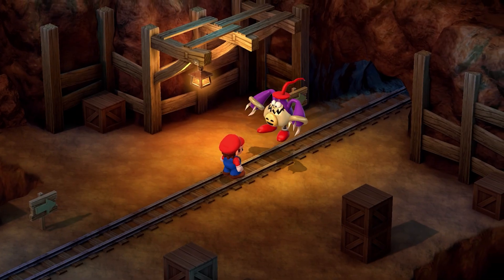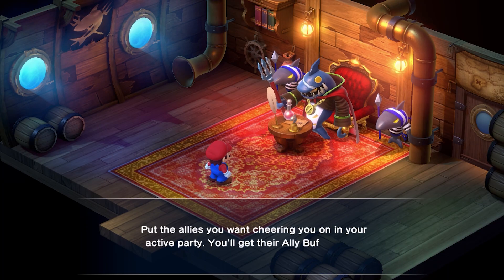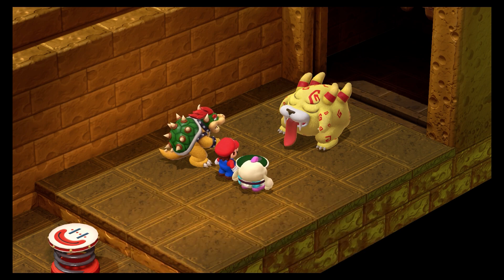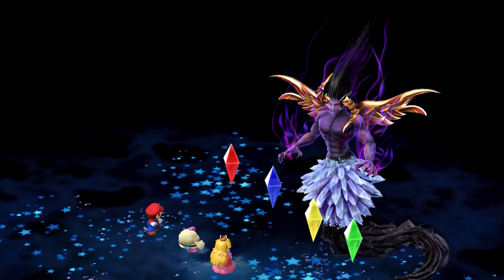These bosses are Jinx, Punchinello, Booster, Bunt, Jonathan Jones, and Bilome. Topping it all off is the return of Kulex. Be prepared to master perfect timings on attack and defence.